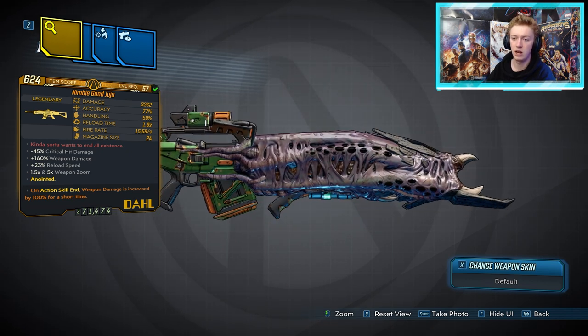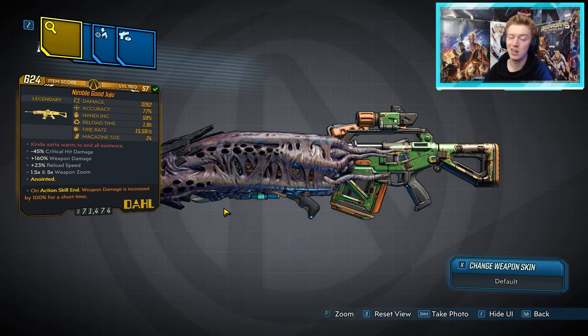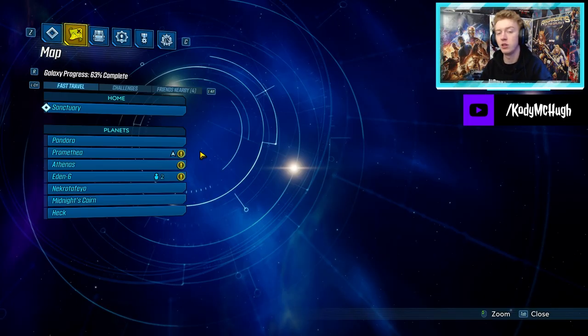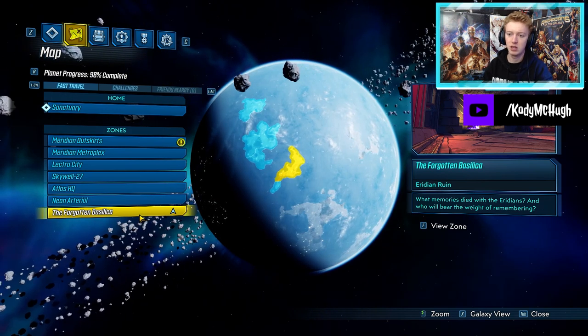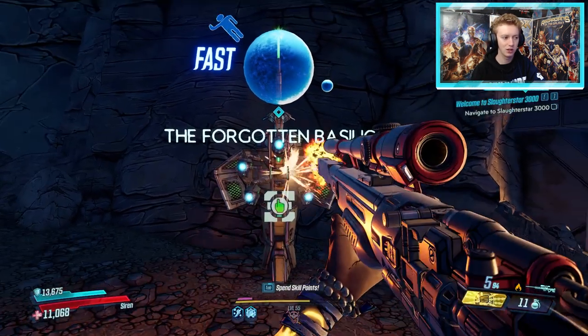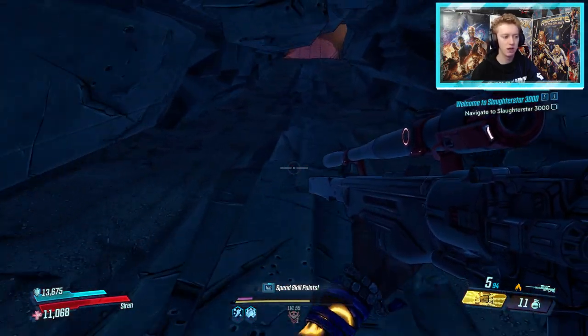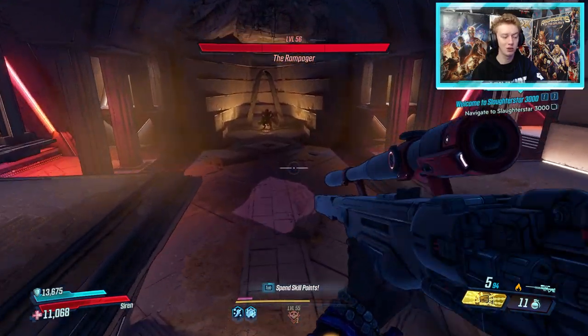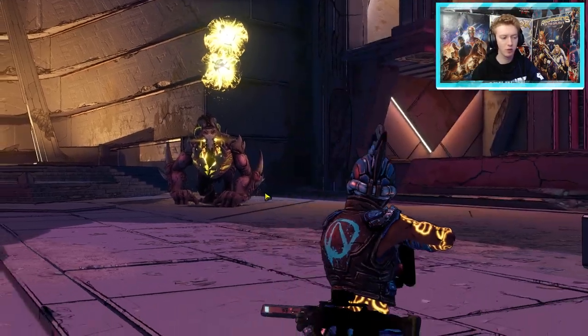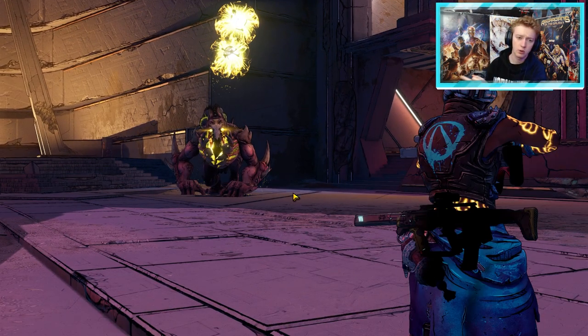Next we have the Good Juju. This thing comes in all elemental types including non-elemental and also comes with anointments. It doesn't drop in the world drop system — it has two different dedicated drop sources: Wotan and the Valkyrie Squad from the Maliwan Takedown, or the Rampager. For the Rampager, go to Promethea then all the way to the bottom to find the Forgotten Basilica — the area is just a new-U station, ammo dump, and boss arena. Jump down into the fight. The Rampager has four dedicated drops: the Duke, the Good Juju, the Stuffed Quadomizer, and the Crader's EM-P5, though unfortunately it has two immunity stages.